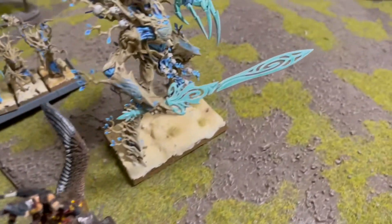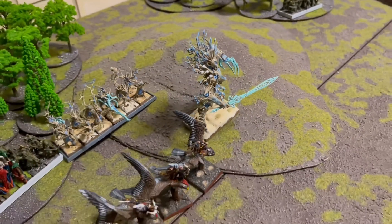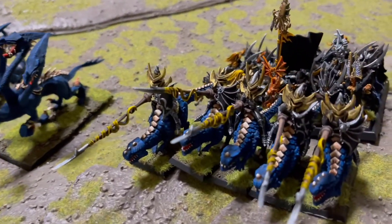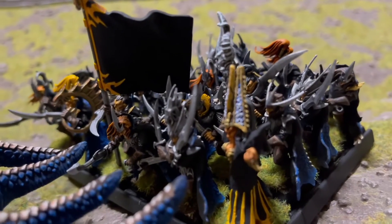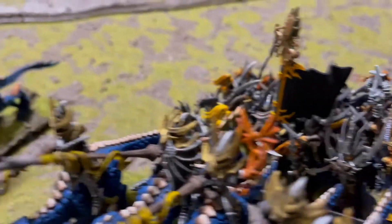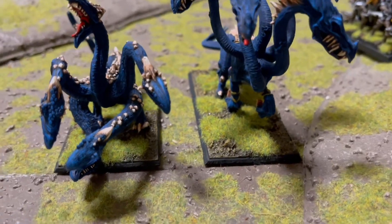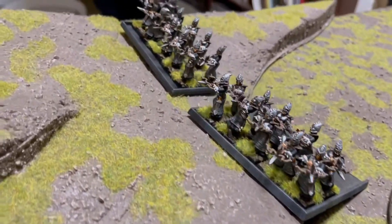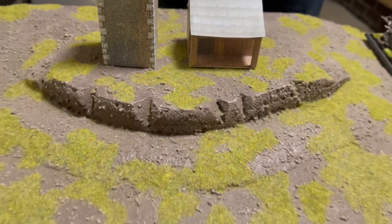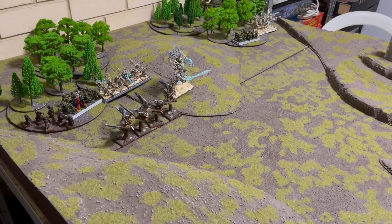6 Waywatchers and a Treeman — look at that beautiful bastard there. That's where you get the 1,600 points. The Dark Elves are the same as I've been fielding the last few games: 5 Cold One Riders, 25 Corsairs being led by Elvira at level 4, both of the Hydras, and way out on the other side of the table, 2 units of 10 Crossbow who will probably run up as fast as they can to get into buildings.